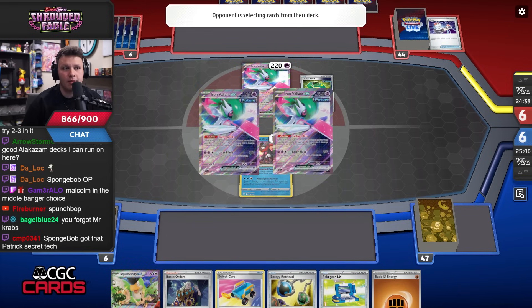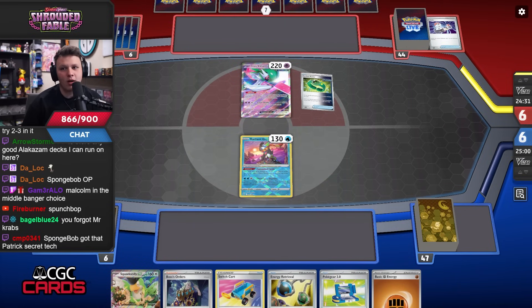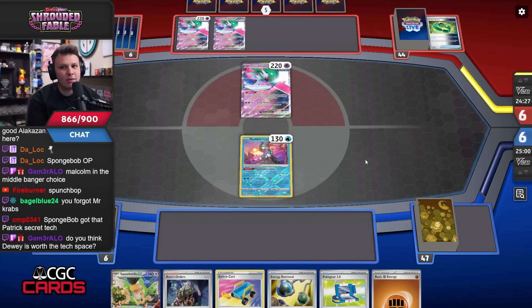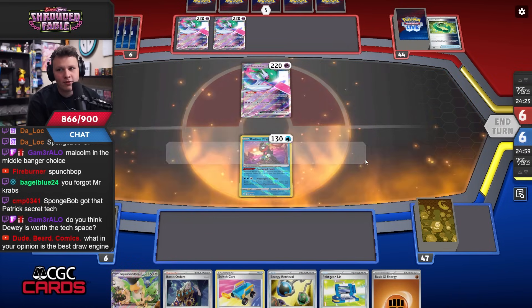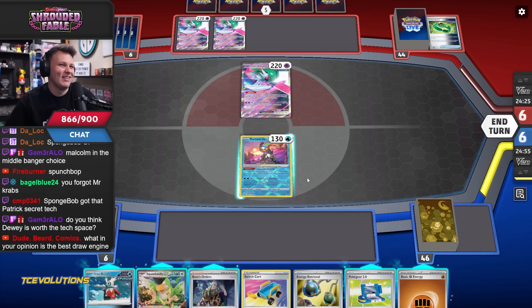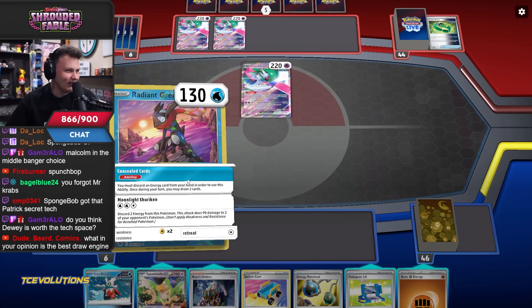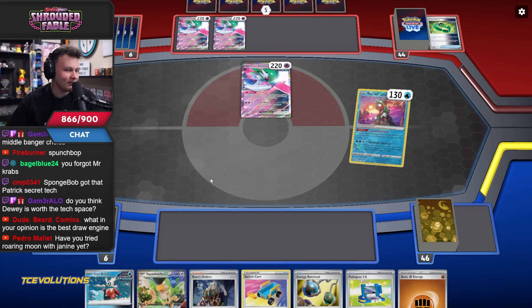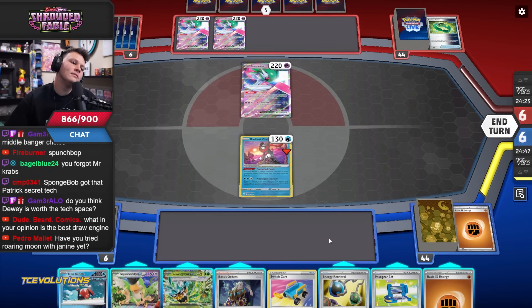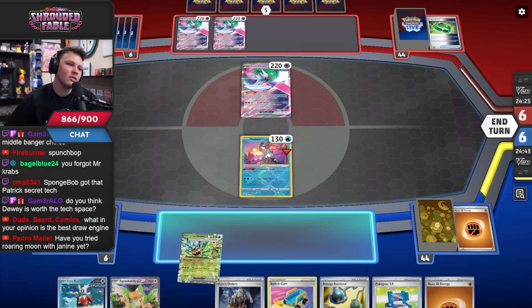I'm surprised my opponent played this game out. Yeah, Charizard can make pretty big comebacks in that matchup — I wouldn't be surprised if they were able to bring things together. I think Dewey is worth the tech space — pretty powerful right now. Hmm, that kind of sucks — I was hoping for a Raging Bolt so I could use Switch Card into it.